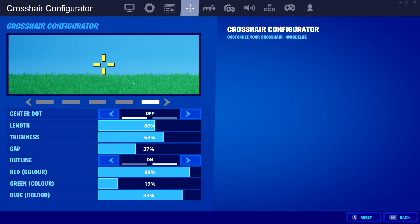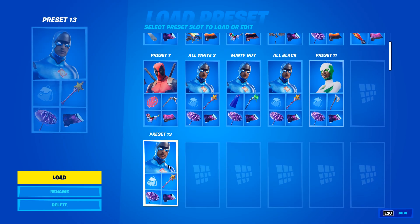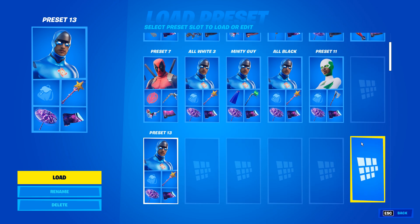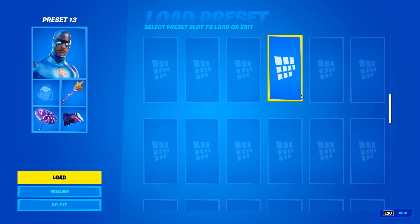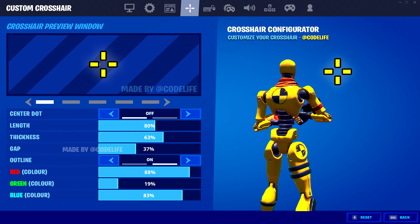I'd also like a generic background option as well. Finally, I'd like to see some preset options — maybe five in total — similar to how you can make presets with skins, where you can make a custom crosshair, name it, and save it. So you could save crosshairs like 'crosshair one,' 'blue crosshair,' 'green crosshair,' 'small crosshair,' and have different presets you can switch to whenever you desire.